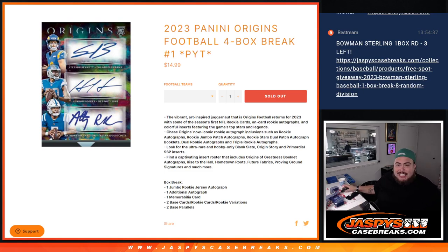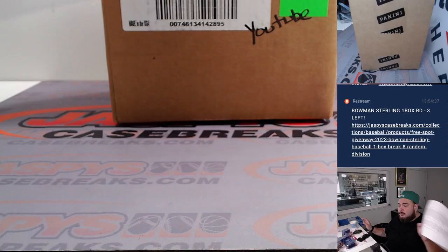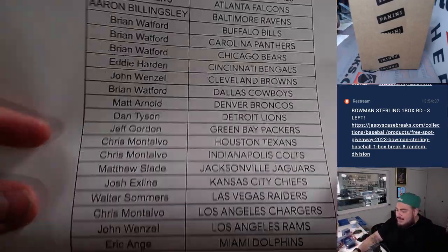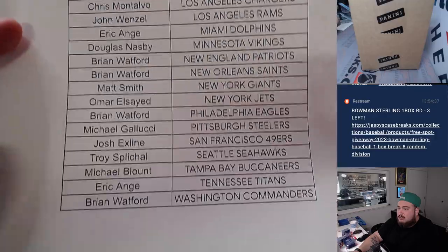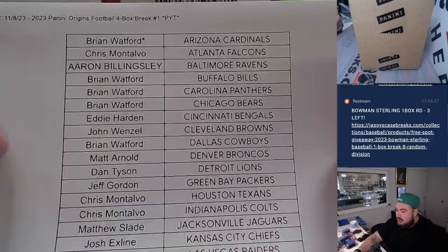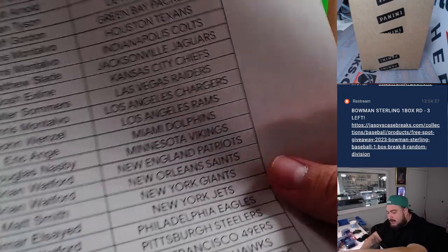What's up everybody, Jason here for Jazbee's Case Breaks. 2023 Panini Origins Football just sold out — this is a four-box break. Pick at lines number one from a fresh case, brand new release today. Brian basically got the last like eight teams and sold it out. Thank you man, good luck. I see you also got your Panthers — get you some nice stuff for the Panthers.